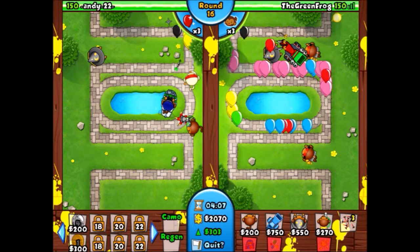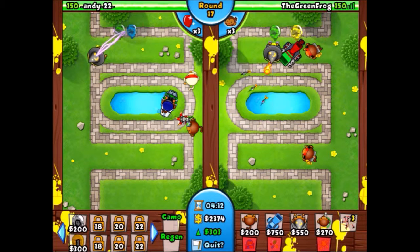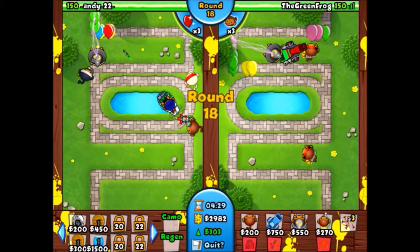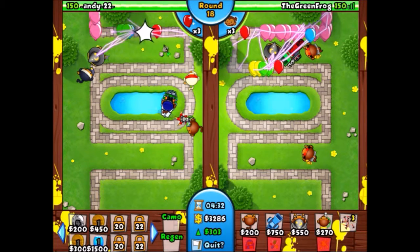This is probably the farthest the balloons have ever gotten, but my triple dart monkey is going to work down there and all the balloons are gone. We're on round 17, really close to being able to send. This guy is sending me some eco — I saw my apprentice firing to the left shooting lightning bolt getting a bunch of camos, but that's no trouble because we have a lightning bolt apprentice and a triple dart monkey.